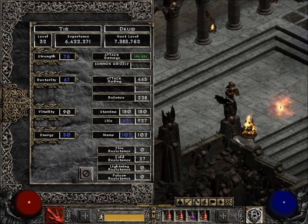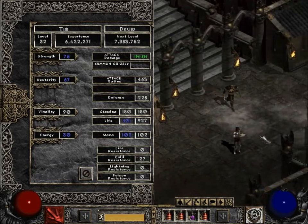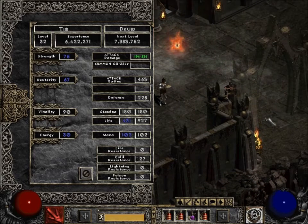Dexterity is now at 67 with 463 attack rating and 228 defense. Vitality is now at 90 with 180 stamina and 43 in 1 life, and yes, when I walk out with level 32 it becomes 927. Energy is now at 30 with 102 mana and 27 cold resistance.